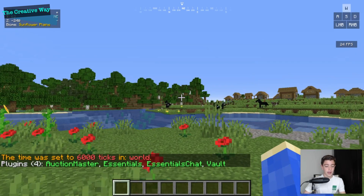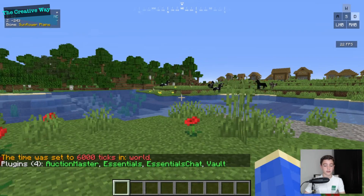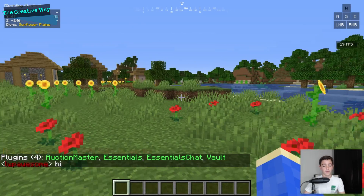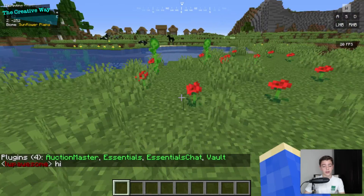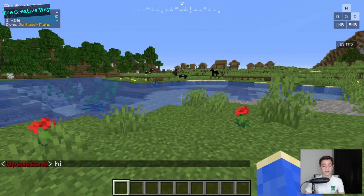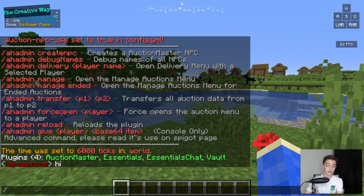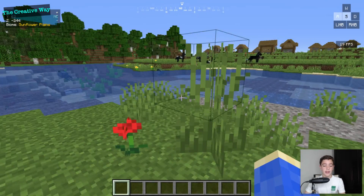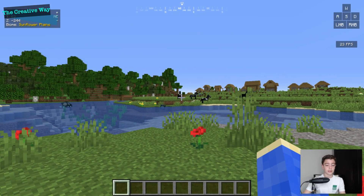As you can see, I have Auction Master, Essentials, EssentialsChat, and Vault installed. Essentials, EssentialsChat, EssentialsSpawn, and Vault are the main plugins you should have on every single server — I would recommend those along with Auction Master.